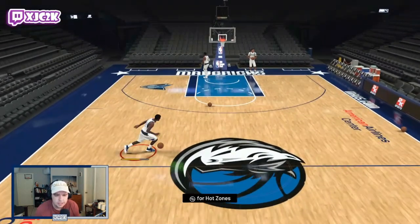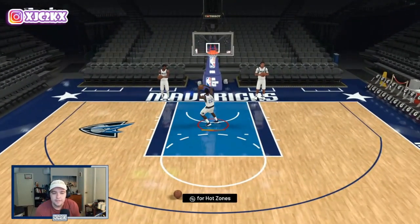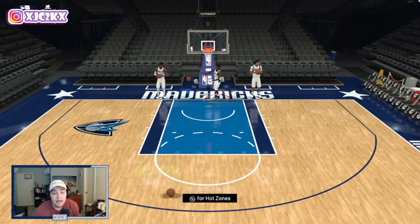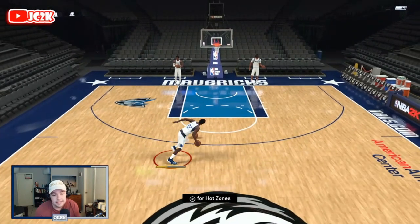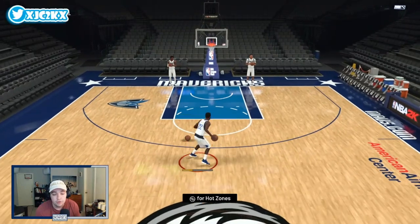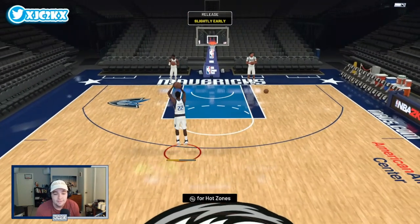He does not have the Pippen behind-the-back full-court dribble, so that's at least one small flaw with this card. But overall, Wiggins is going to be an absolutely incredible option with great size, great shooting, slashing, and defense. He's going to be a great pink diamond option — let's hop into a game and see what he can do.